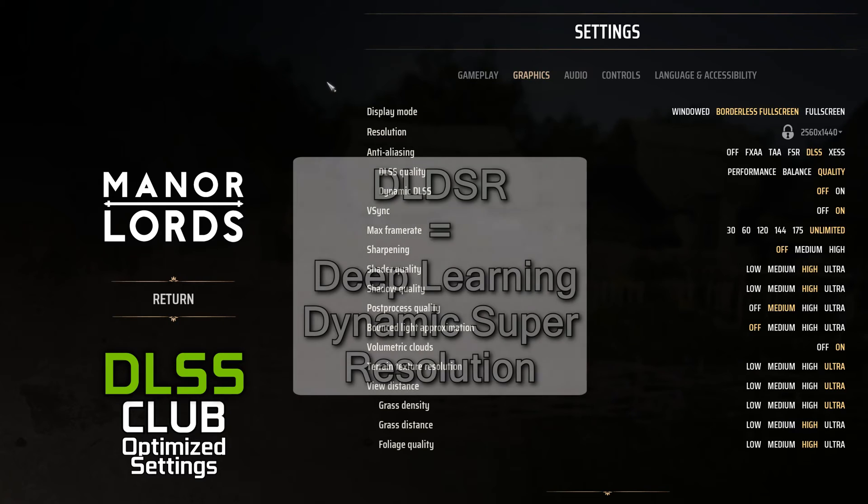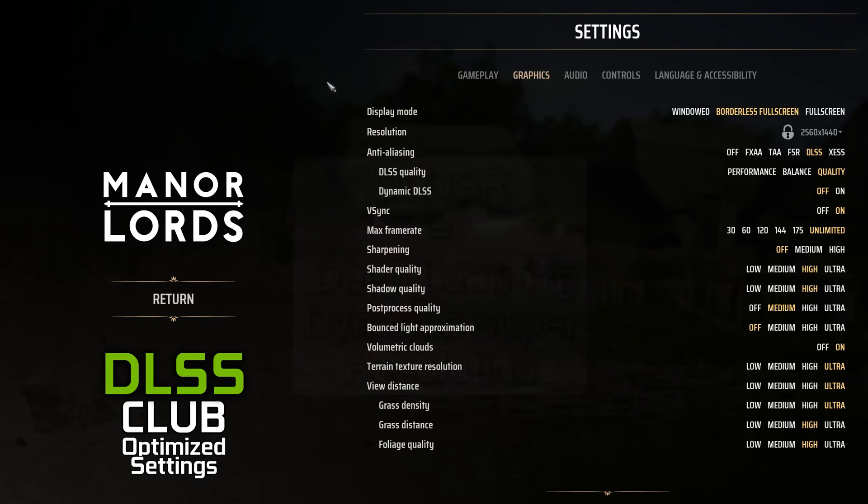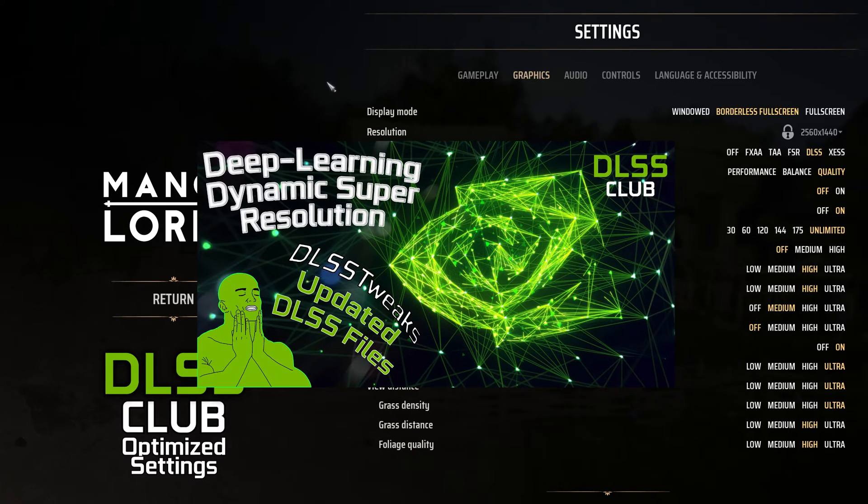The next thing we have to do is enabling DLDSR. It's an NVIDIA technology allowing you to play on a higher resolution than the native resolution of your display, with very good AI downsampling to resize frames on your monitor. If you don't know how to enable DLDSR, you can find instructions in my short collective guide — link in the description.